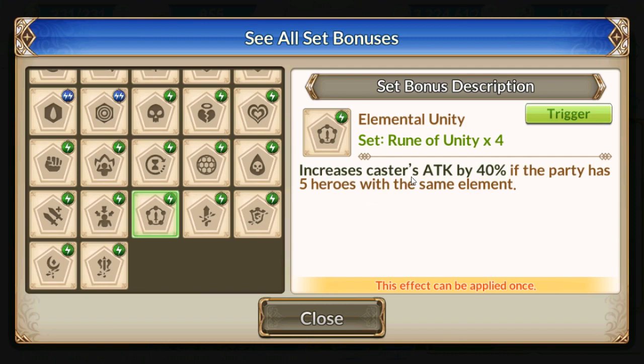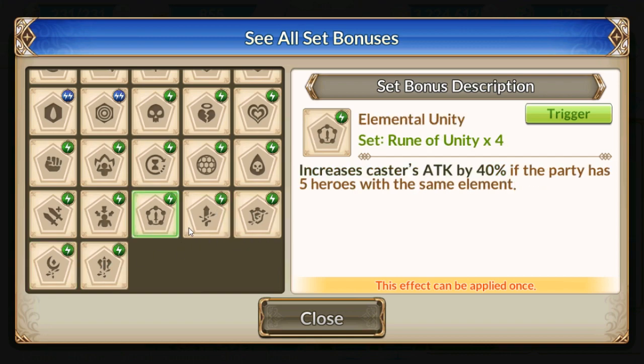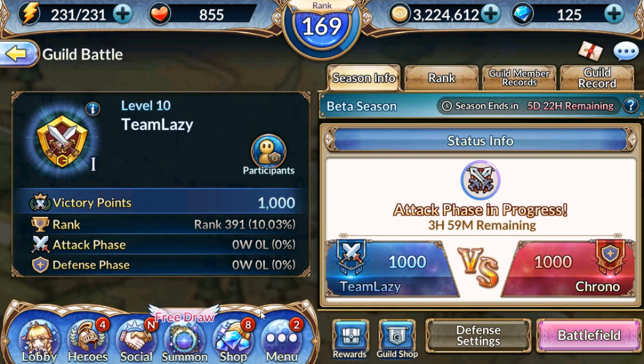Unity rune: increases caster's attack by 40% if the party has five of the same elf type. Characters like Ruby and Esna can actually really benefit from this with a full team. I would recommend creating a second Esna and second Ruby with this rune compared to having a main Ruby for damage. You don't want to keep switching out runes. Then we've got Crush: 100% chance to inflict additional damage when attacking attack-type enemies — there are different hybrids of Crush.